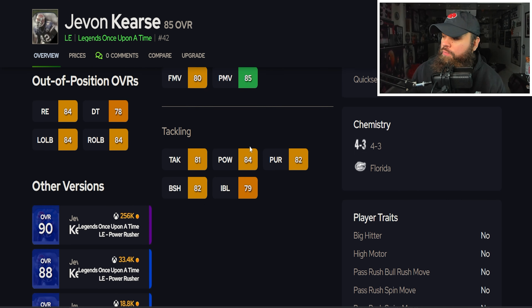Before we get into the new cards, I want to take a look at the old tier list. Honestly, nothing is really changing — I still think James Pierce is deserving of S tier. He's still the only player in the game with that silver quick jump ability. We will have some people joining him today. Starting with Elijah O'Neill from Arizona State.